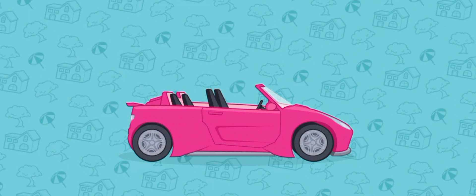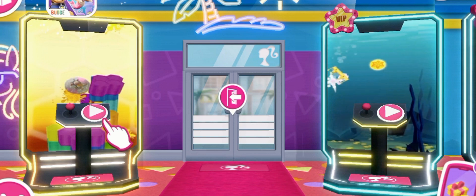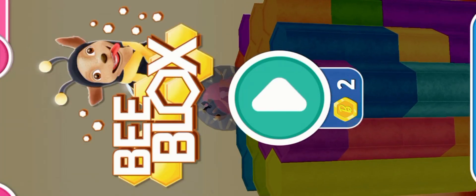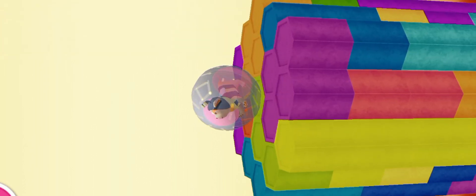Barbie Dream House Adventures is a great place to help Barbie complete several tasks and have a super fun time in her spectacular mansion. All you have to do is tap on the different elements that appear on the screen to perform different actions. Although some features are limited in the free version, it won't be all work and no play in Barbie Dream House Adventures. There's also a big patio where you can have fun in the pool and play different simple games with Barbie.